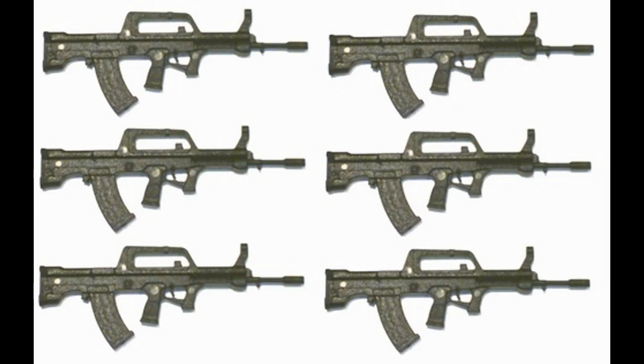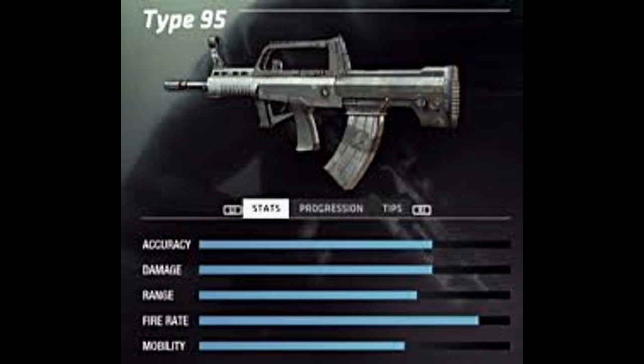It weighs 7.2 pounds and its length is 29.3 inches. The barrel is 18.2 inches. The cartridge shoots 5.8 by 42 millimeter bullets. It is gas operated with a rotating bolt.